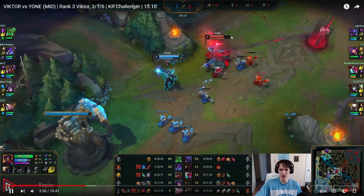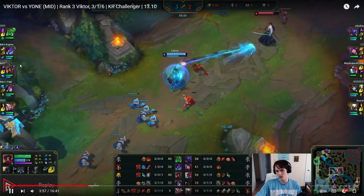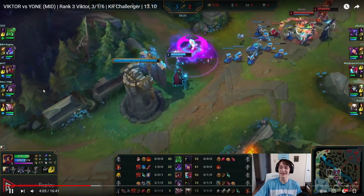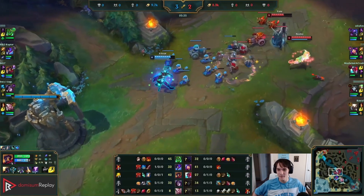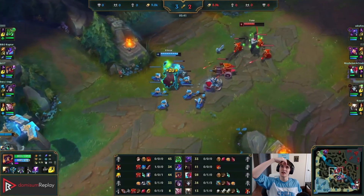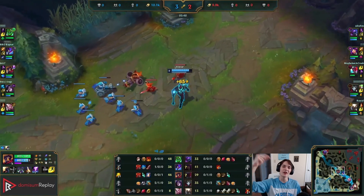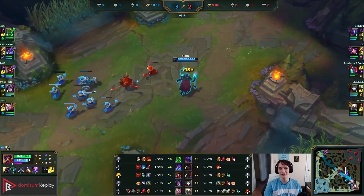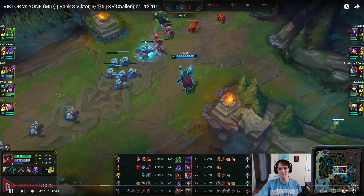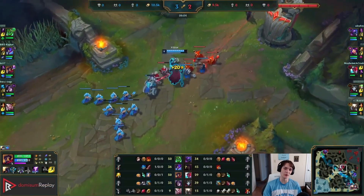We are just slow pushing, trying to find those poke opportunities, trying to use our Lost Chapter. You can see now this wave is building up — this wave is massive. Oh, he sees the Neeko again — Neeko is obnoxious! Have you guys run into any really tricky Neeko plays? Let me know in the comments the worst bamboozle you've seen a Neeko do. And you can just see how big and confident Jet can be in this minion wave — absolutely massive, this is impossible to hold from Yone's perspective.